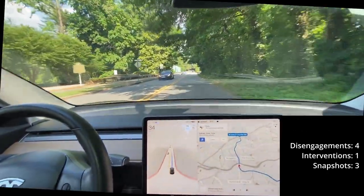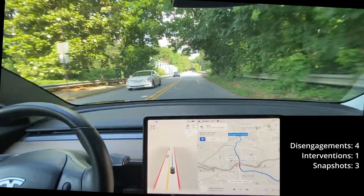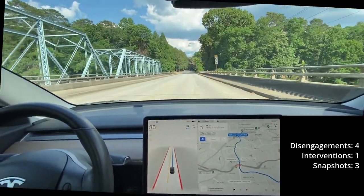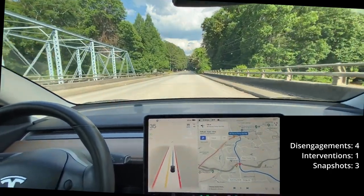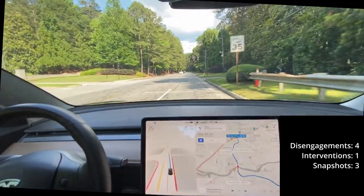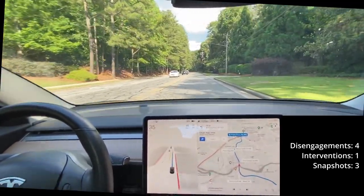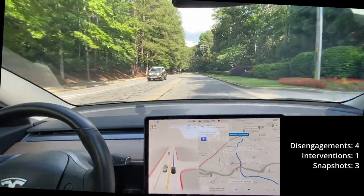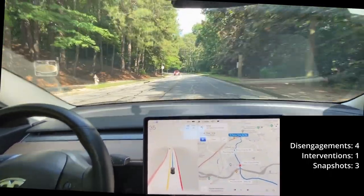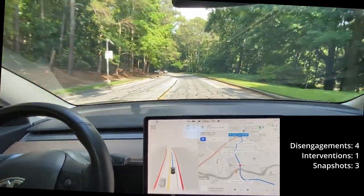It's a Porsche behind me — I'm sure they know how to drive and want me to be a little more expedited. It's an interesting line, I'm not sure what this is for — probably a turn lane over here. It's kind of an issue that we have in Atlanta where we have such sprawl that there's faded lane lines everywhere.